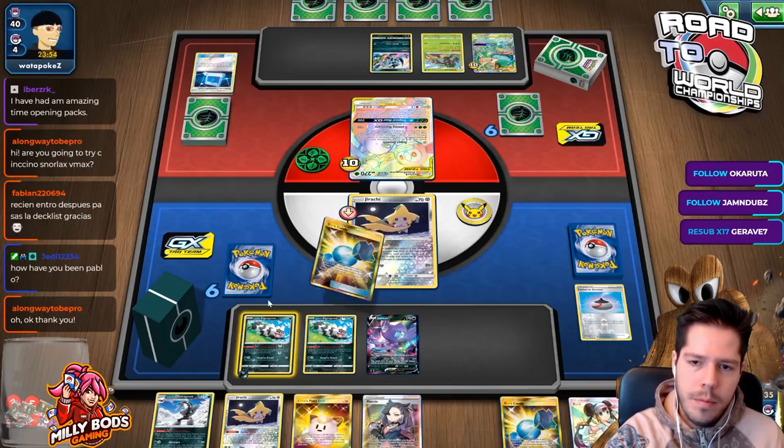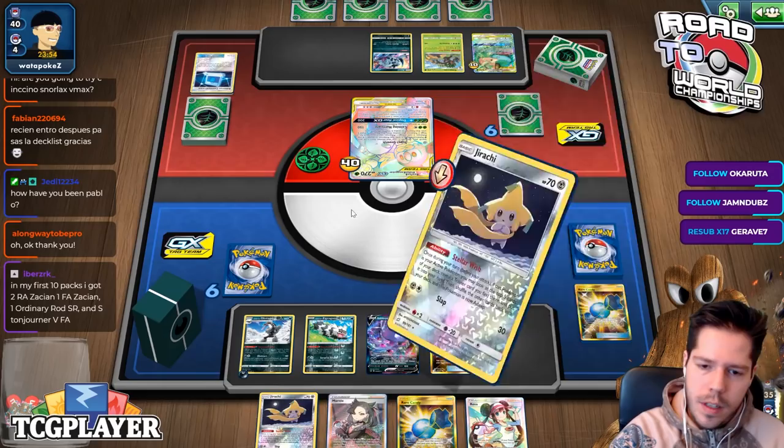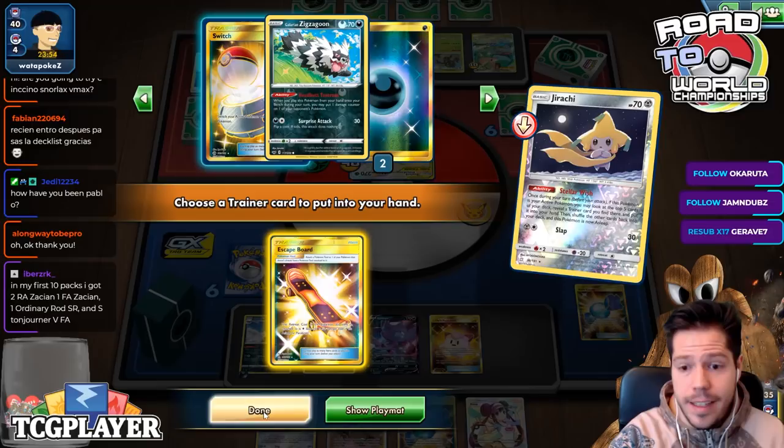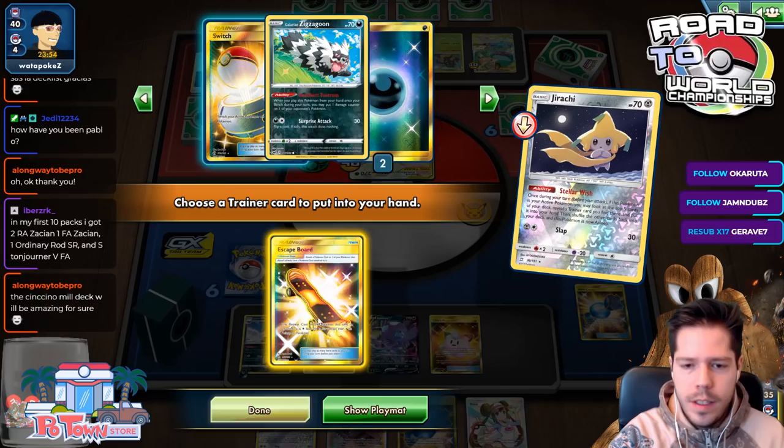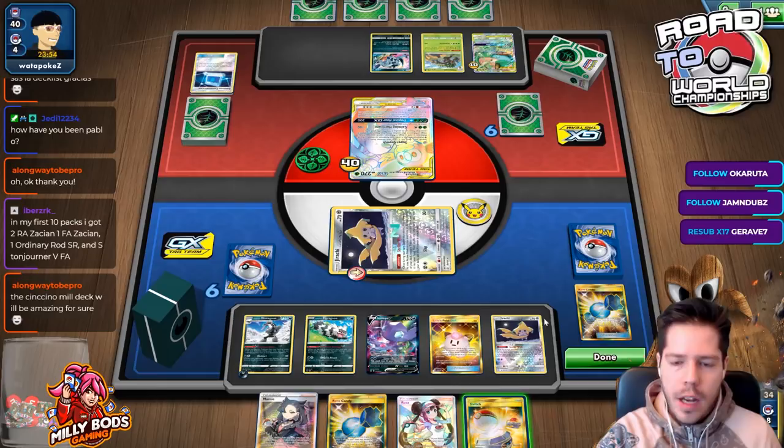I'll go ahead and place the 4th damage counter here, bench the Sableye V, and Stellar Wish. It's not fantastic because of the Absol. Maybe I just grab this Switch so I have a knockout on the Jirachi — the Jirachi will definitely go down, and then I can Rosa into the Voltletal GX and get a KO, which is pretty nice.